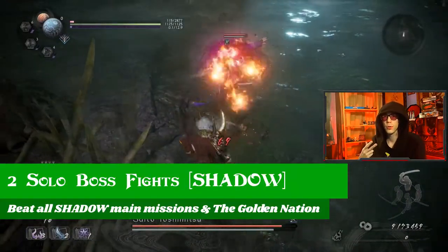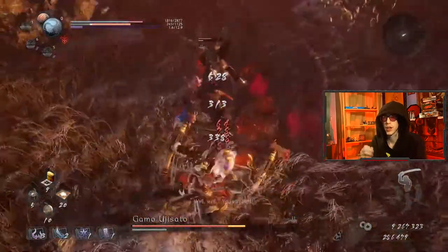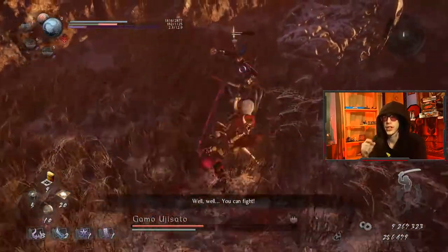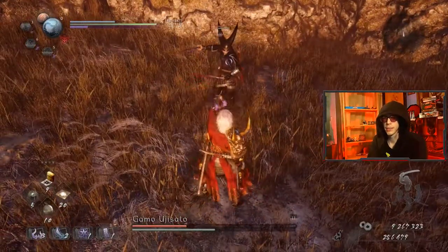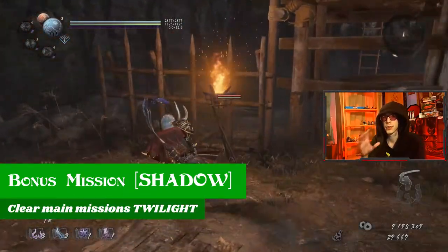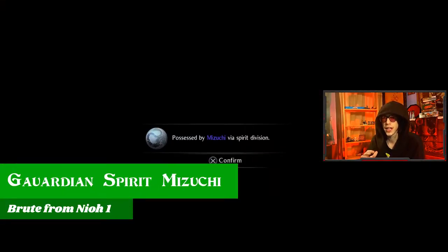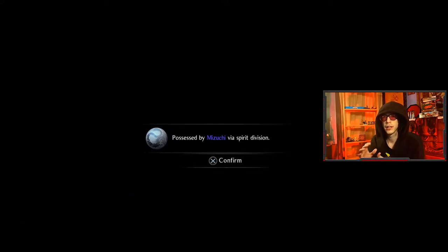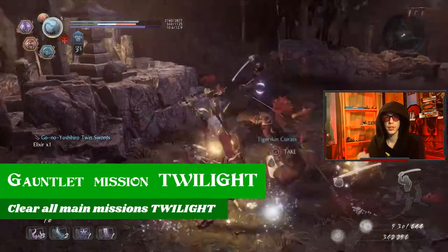They also added a bunch of new missions in this patch. They added two solo boss fights in the Shadow region, which you unlock by beating the main mission, and one of them you unlock by beating the Golden Nation sub-mission. Both are pretty interesting and challenging, but nothing uniquely special. There's another bonus sub-mission in that same region that is an actual extra story mission, including getting a new spirit called Muzuki, which is apparently a spirit from the first game — a water-defensive Amrita brute spirit.